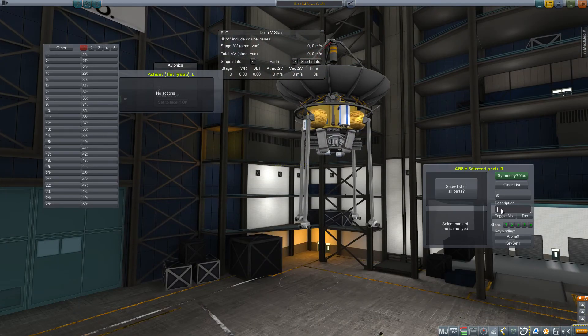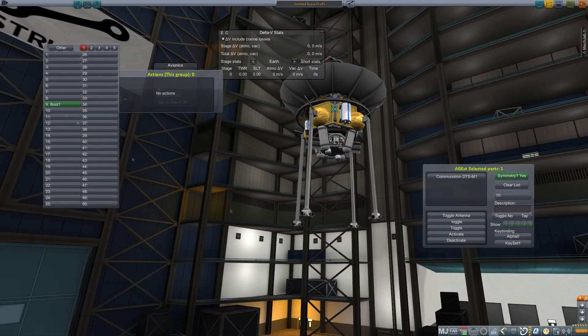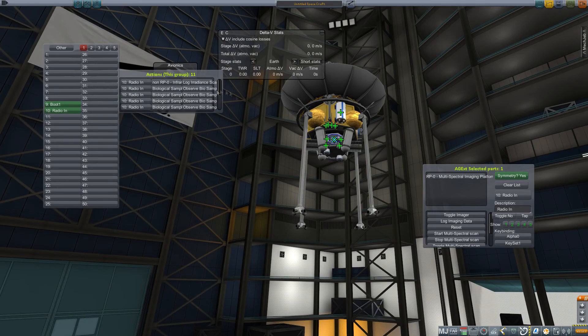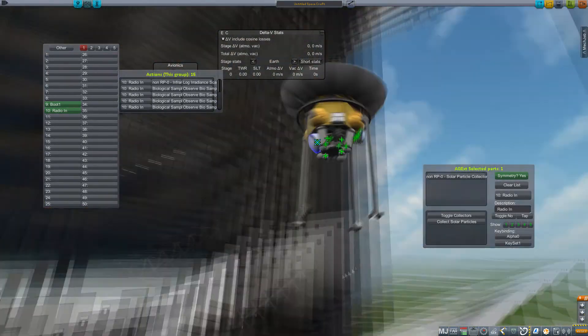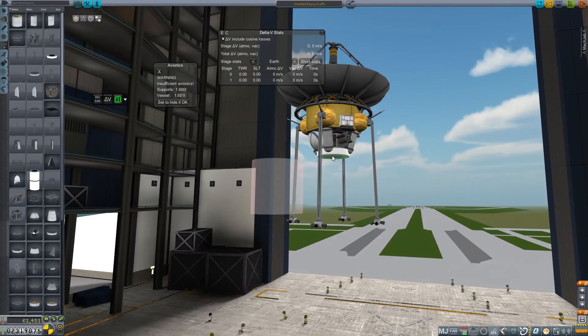Since we've got a little tonnage to play with, I'll just up the size on these tanks here and reset their angle. Now it's time for action groups: one for our boot sequence, and then another one for our radio-in for all of our nifty scientific experiments. We'll start to catalog all of that and make sure that we don't miss anything — like the RPS antenna that I totally just noticed I missed. Good for me.